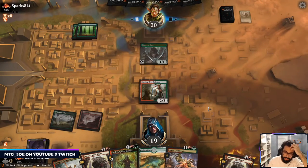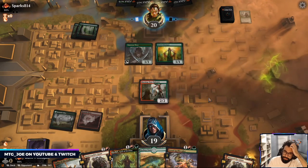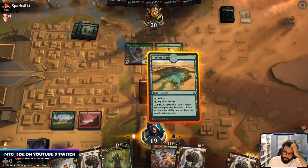Oh yeah, this is definitely a Burning Tree stomp. Elves is a critical mass deck so you want to take them off their lords.